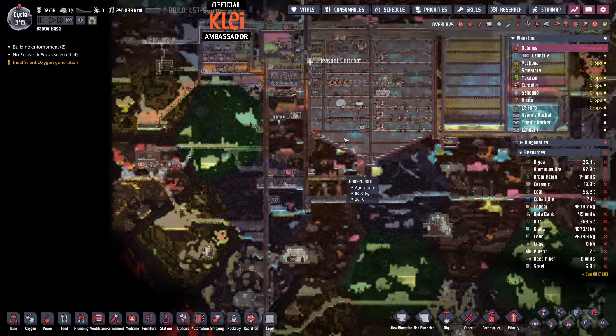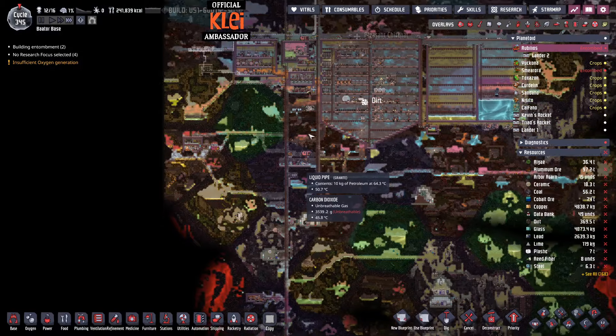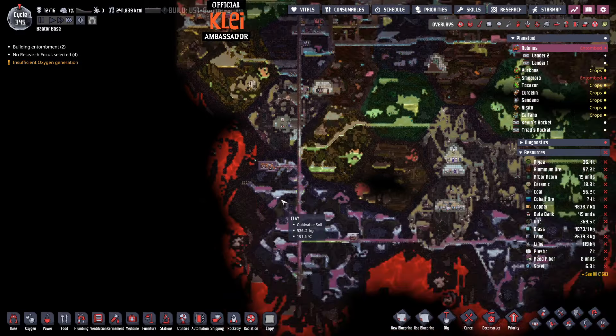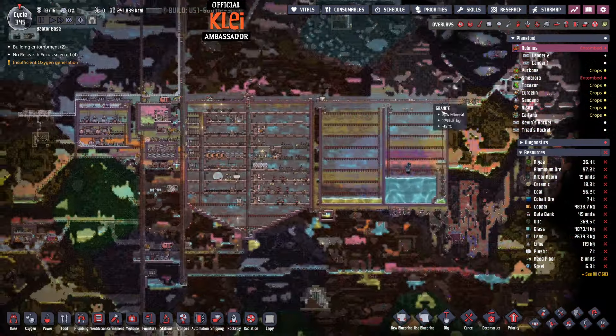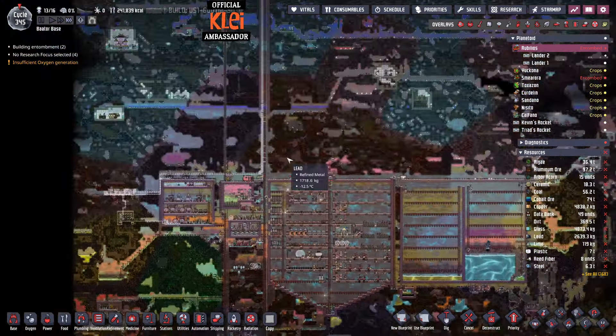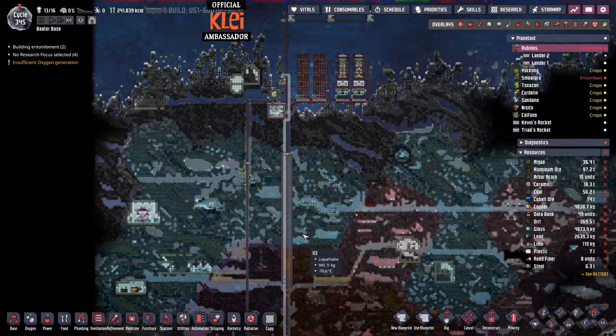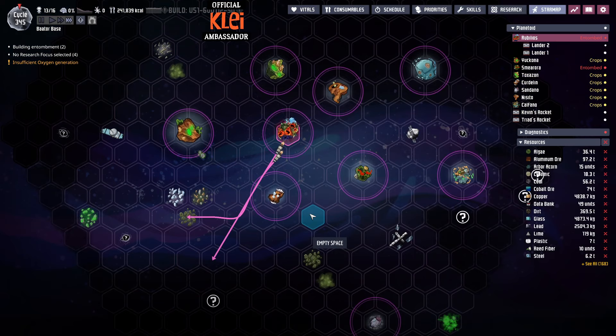Quick summary for you guys on YouTube - what we've done: mostly space stuff. We've been flying around all over the place and grabbing some artifacts. A bit of expansion on this plantoid - we're going for this nat gas, set up some saltwater collection over here. Not too much otherwise, so mostly space stuff and we'll be continuing next time. If you guys are on YouTube, thank you very much for watching this episode and hopefully I'll see you in the next one.